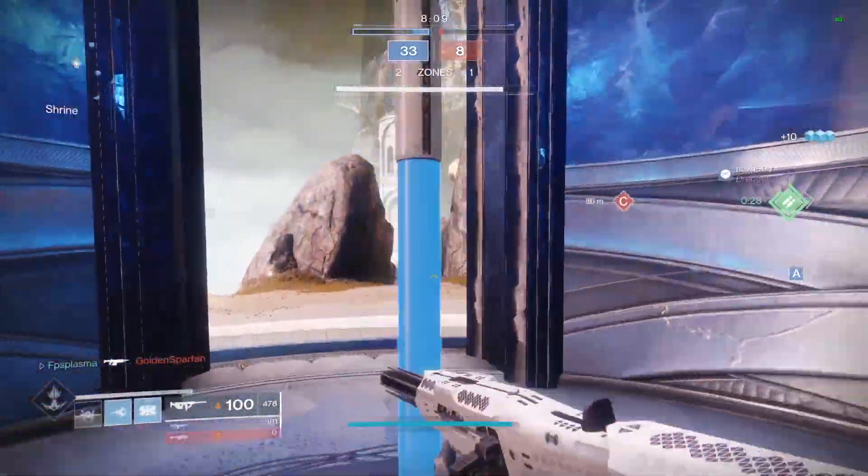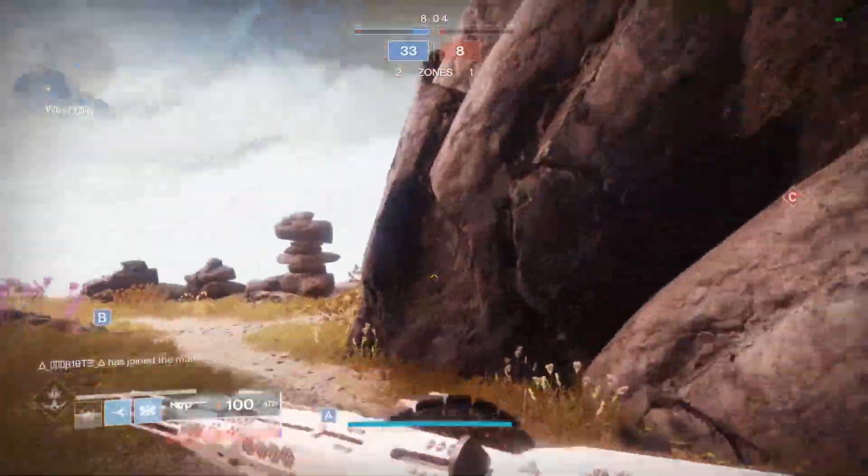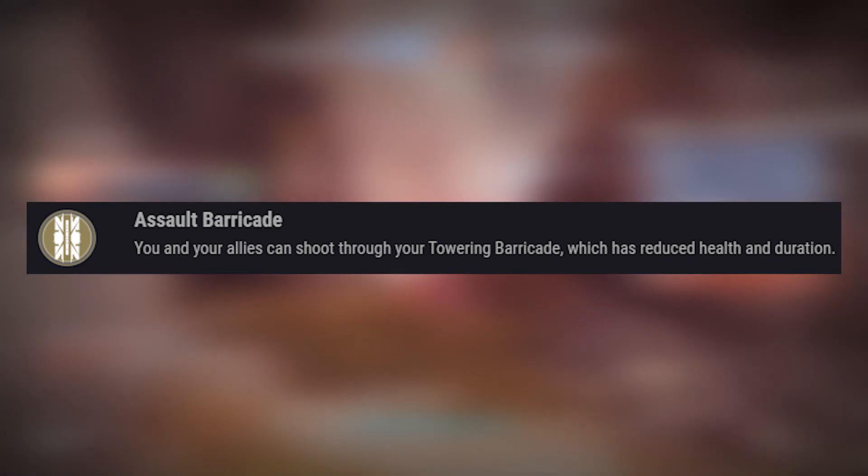If you are so lucky to obtain Chiton's Ramparts, you will get the intrinsic perk on these gauntlets called Assault Barricade. This intrinsic perk states: you and your allies can shoot through your towering barricade, which has reduced health and duration.